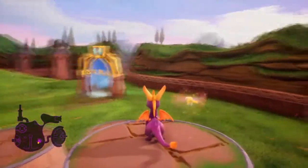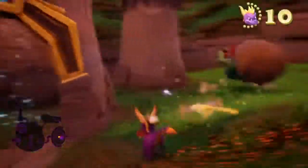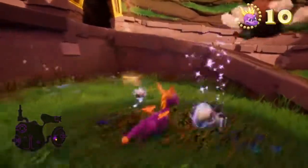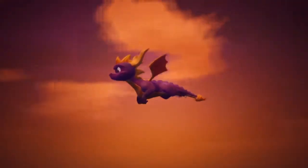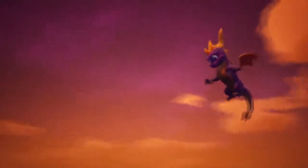Welcome back to the Spyro the Dragon Reignited Edition playthrough. Today we're going to continue our quest in the Artisans World. We're going to get rid of this bag gem thief and collect all the pearls from him. Then we'll use the whirlwind to take us up to Town Square, which is our next destination, and then do Sunny Flight - the first speedway of the game.